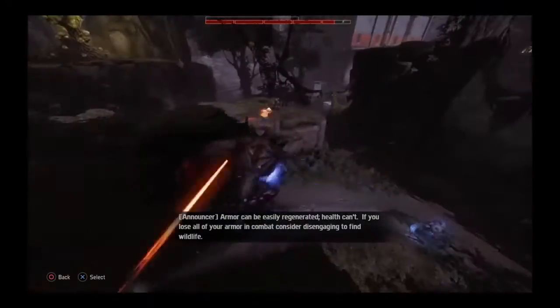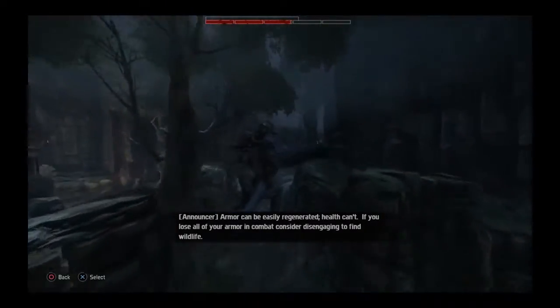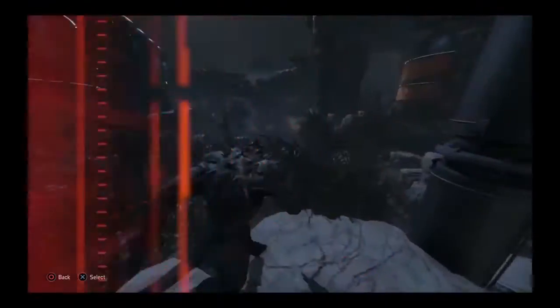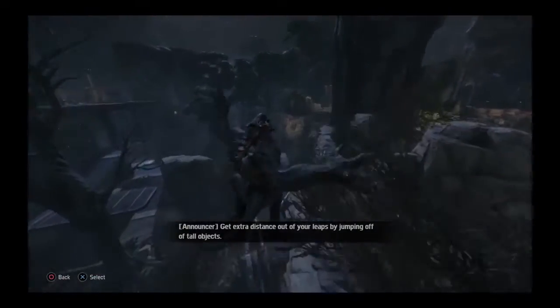Armor can be easily regenerated. Health can't. If you lose all of your armor in combat, consider disengaging to find wildlife. Get extra distance out of your leaps by jumping off of tall objects.